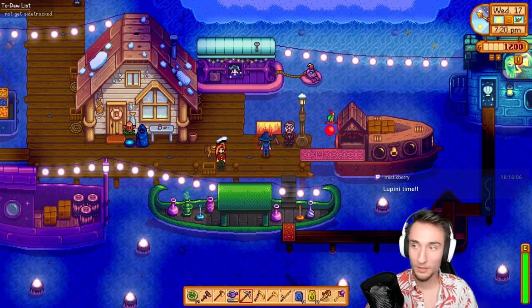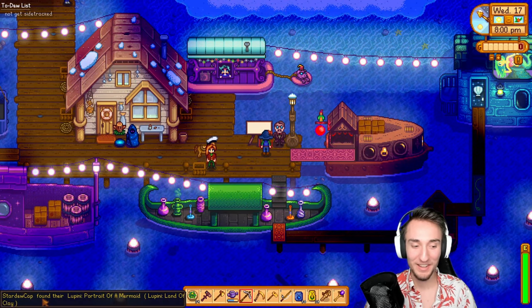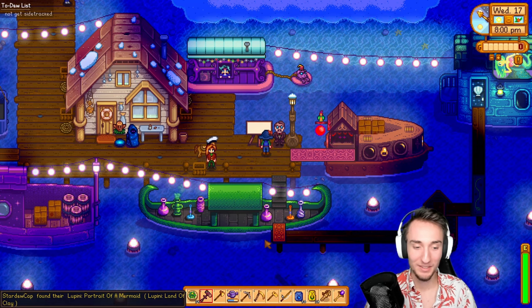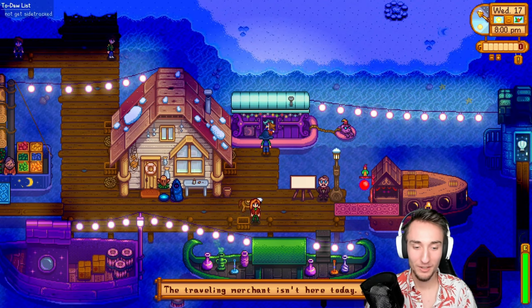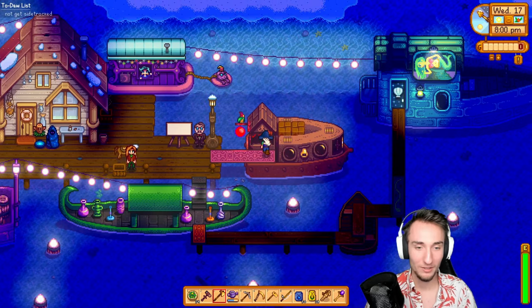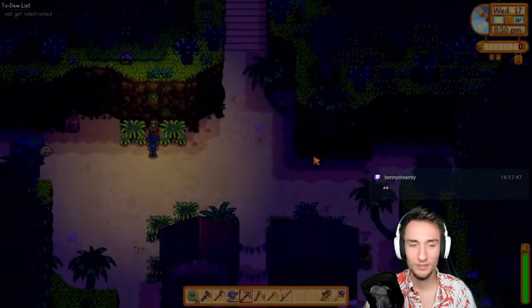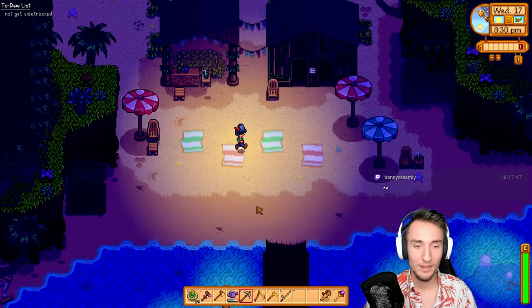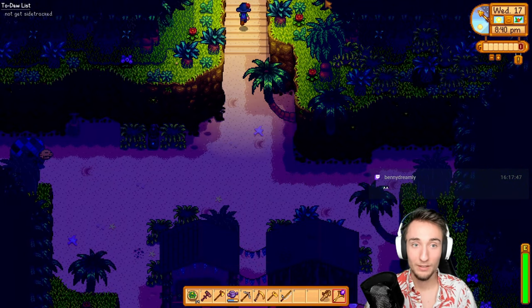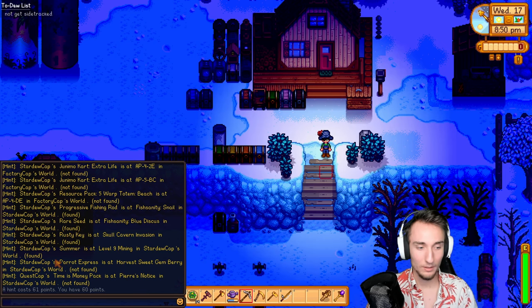Lupini time! From Lupini 'Land of Clay' I got 'Lupini Portrait of a Mermaid.' The trailing merchant's not here today. Oh — I have ginger island. I probably have something growing on ginger island, right? No, I don't have the island farm. I have access to ginger island but not the island farm. I have island north. I hinted the Parrot Express at 'Harvest Sweet Gem Berry.' The rare seed is at 'Fish Sandy Blue Discus,' which was found. So I do have access to the island farm as soon as I grow the rare seed, which I'll need to grow in fall. So we're going to fall next.